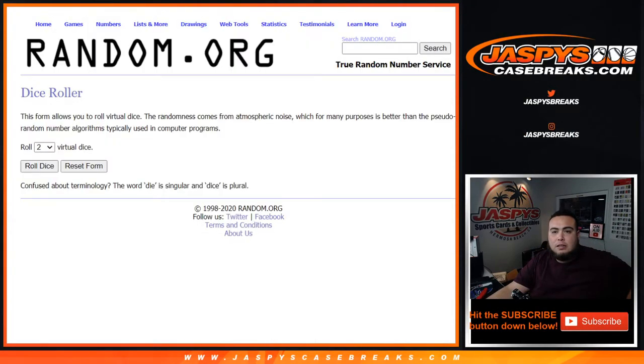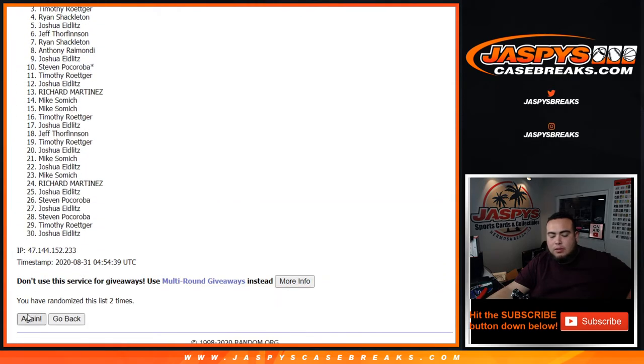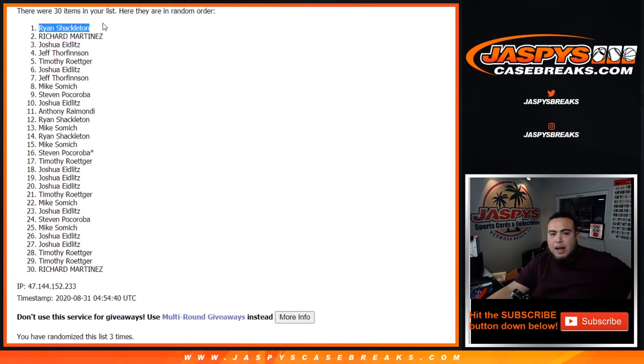All right, good luck — top four get a spot each in opulence. Roll it, and it's three times one and a two. One, two, three — Ryan, Richard, Joshua, and Jeff. There you go, congratulations guys! After three times one and a two, you guys are in, and now coming up next is opulence.